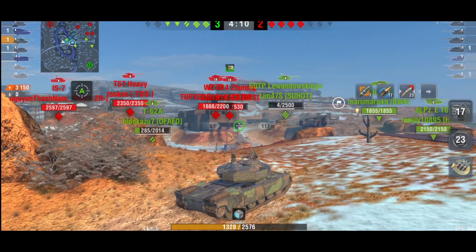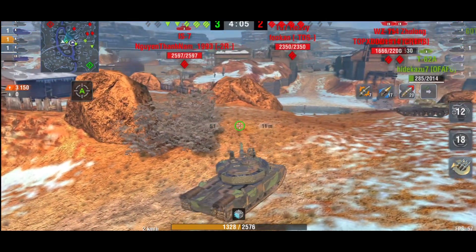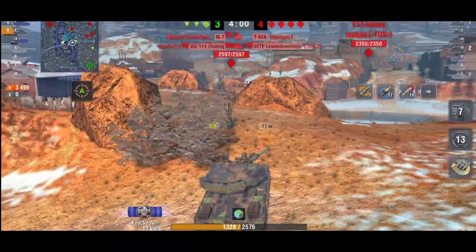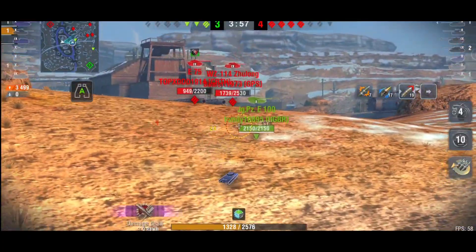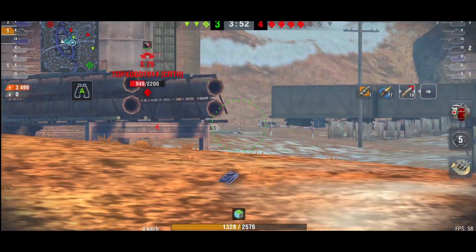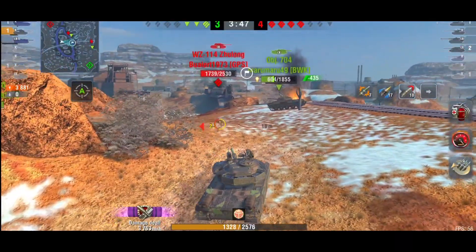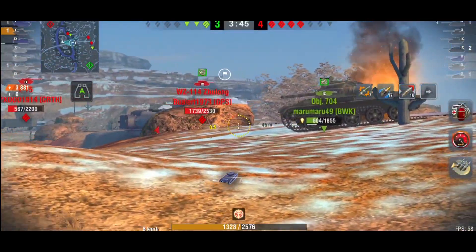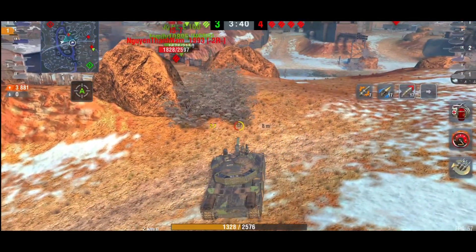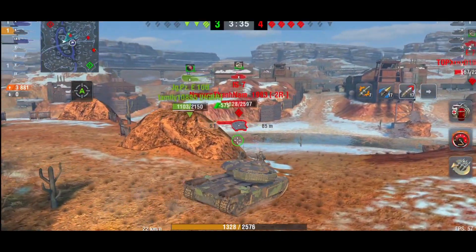Now there are just four heavy tanks to deal with, and most are still on full HP. The 60TP and T62 are both one-shots against all those hit points, so it's going to be a tough task. They need to work together, and with him only on half HP he needs to get into a position where he can farm enemy hit points without being spotted — that's the main goal.